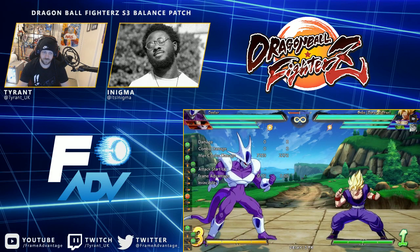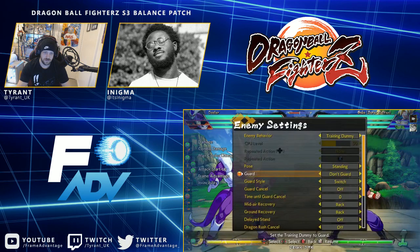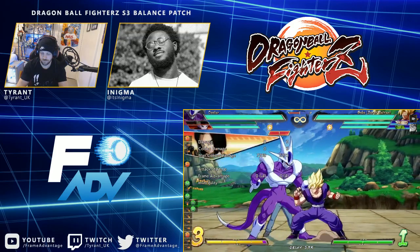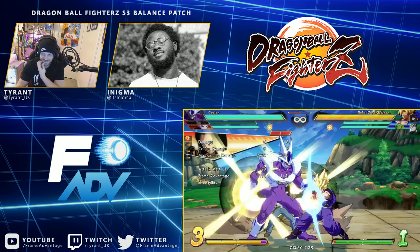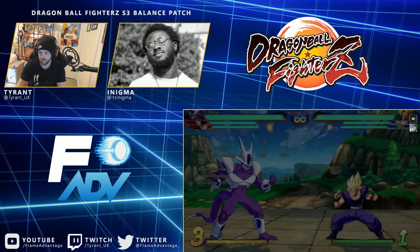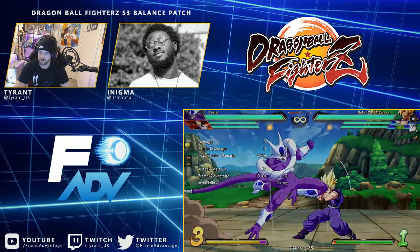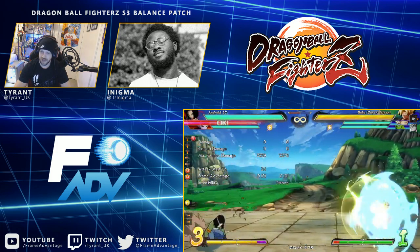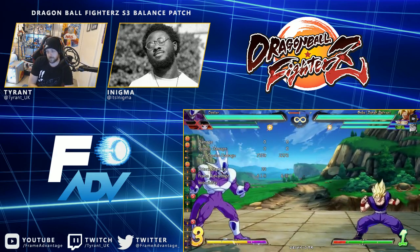B assist is the power blitz charge — it blocks for 20 to 23 frames and keeps the power blitz charge. So now he can do the power blitz. That's kind of sick, like a mini base Goku. It doesn't build bar though.